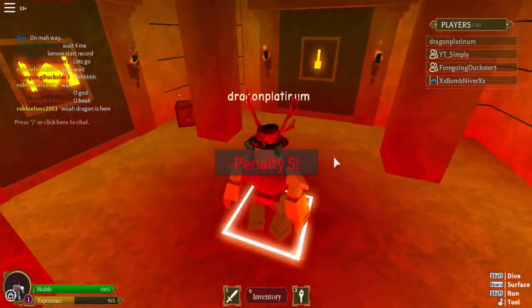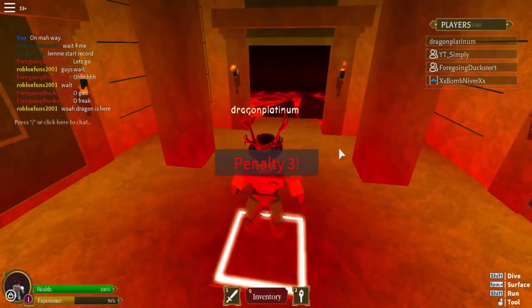So once you're in here you're going to want to press the button in the middle and after a little bit of waiting a door is going to open up and you're going to be able to do different obstacle courses.